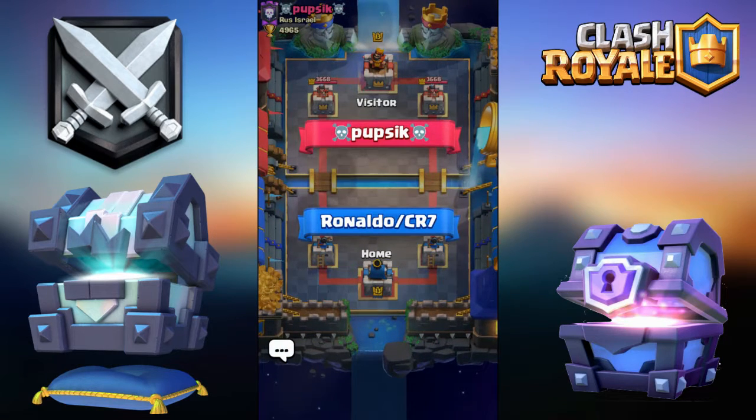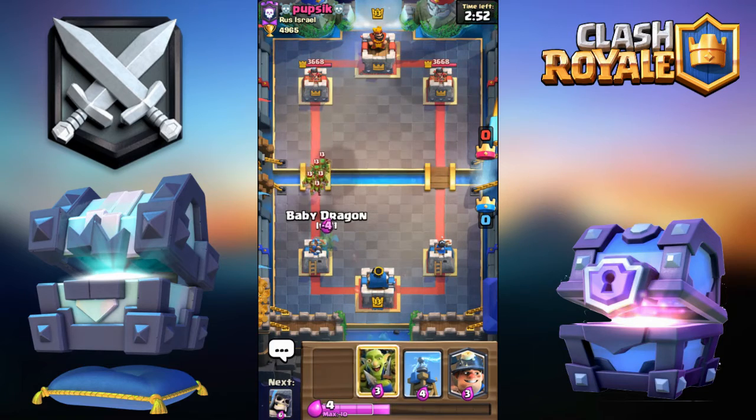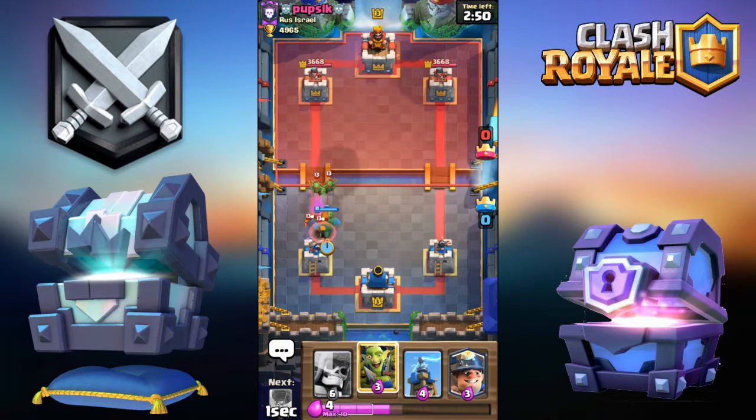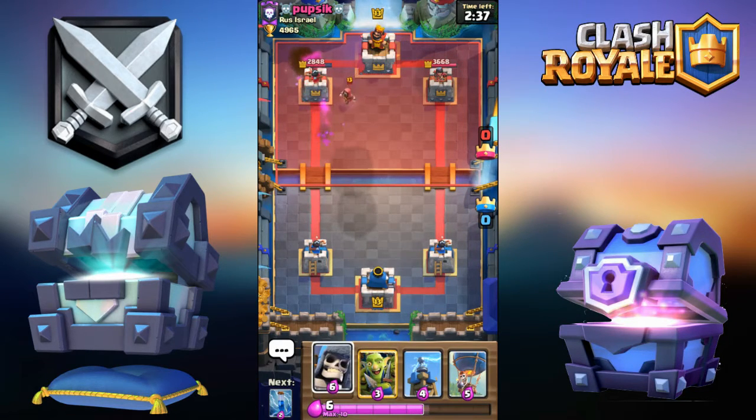We've got Popsick from Russia-Israel. Going for Baby Dragon instead of Goblin Gang since Baby Dragon will survive. Going Miner — probably should have gone a bit earlier. If I'd had that in cycle I would have zapped to retarget, but I didn't have it in cycle so I should have gone a bit earlier.